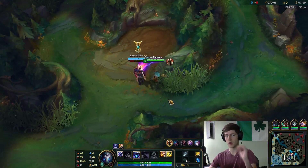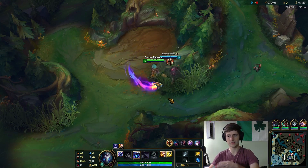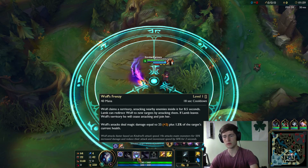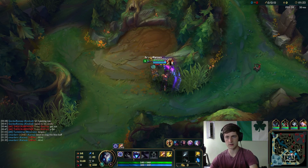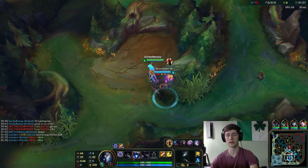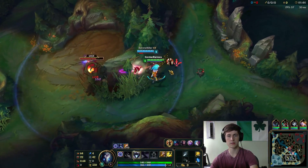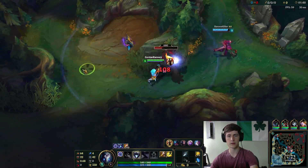Her W now, instead of automatically always being underneath Kindred — which is still taking me some getting used to — you can actually tell where you want Wolf to go. It helps you increase your area of efficiency to Q, for either tracking down enemies or potentially running away. I really like that change. Right here I can put Lamb this way so I can kite towards bot lane.